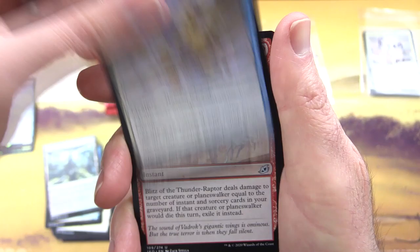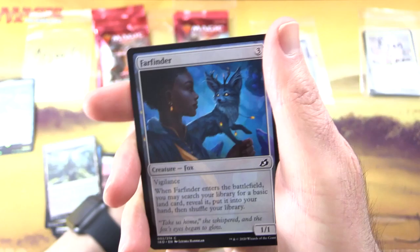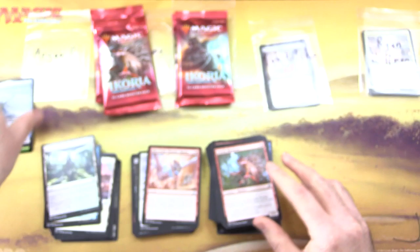Yorion, Sky Nomad — Legendary Creature Bird Serpent, four-five for five. With Companion: your starting deck contains at least 20 more cards than the minimum deck size. Pretty crazy. With Flying. When it enters the battlefield, exile any number of other non-land permanents you own and control, then return those cards to the battlefield at the beginning of the next end step. Is that one you've been playing lately? Leave it in the comments.